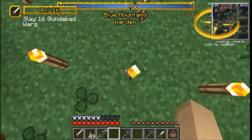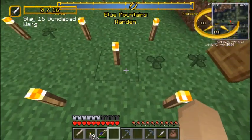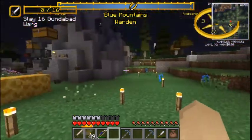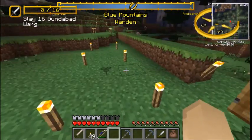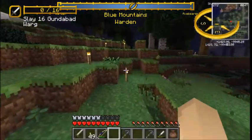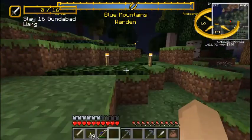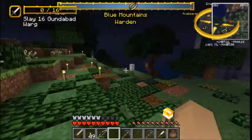So anywhere where we've got this little configuration is where the roads will split. Here we will have the entrance to the Gwaith. The road will continue off this way and you see it kind of dipping in over to there.